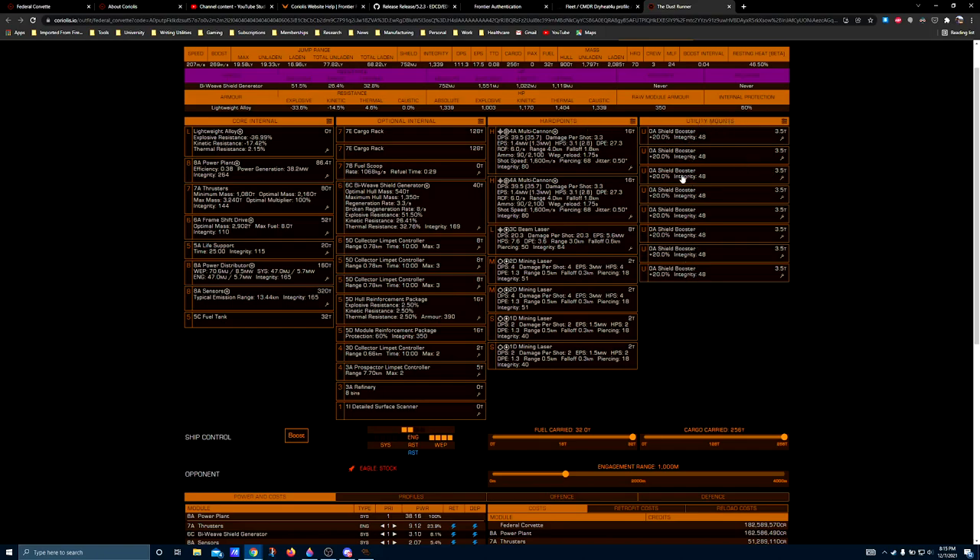Utility mounts — I've loaded this up with shield boosters. You don't really need a pulse wave analyzer because this is a laser mining build; it doesn't do any other types of mining, so a pulse wave analyzer won't affect your gameplay much. Shield boosters will. This build can be made open safe — that's where you turn it into a shield tank. As it stands, you're more of a hull tank. Your open safe threshold is at least 1,000 megajoules of shields or hull, though shields are preferable — I wouldn't recommend trying to do 1,000 megajoules of hull because you'll get your power plant destroyed before you can jump out.